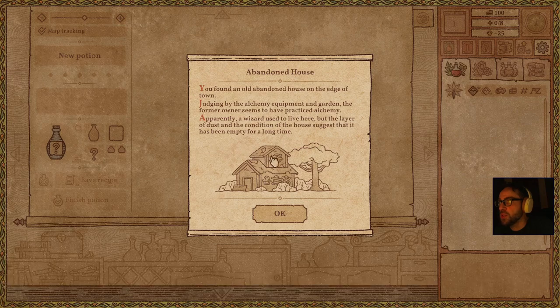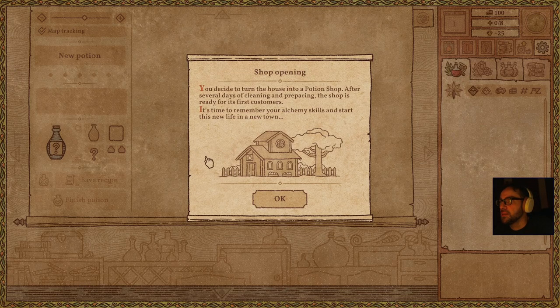Apparently a wizard used to live here, but the layer of dust and the condition of the house suggests that it has been empty for a long time. You decide to turn the house into a potion shop. After several days of cleaning and preparing, the shop is ready for its first customers.